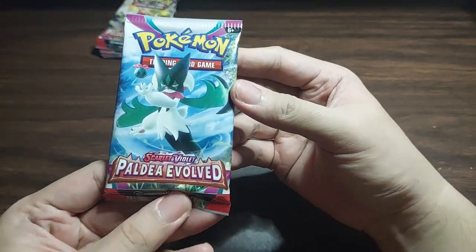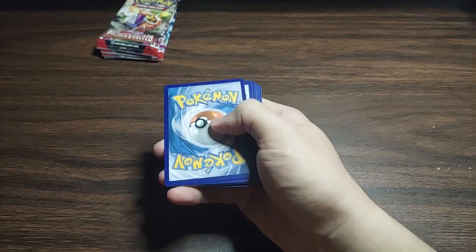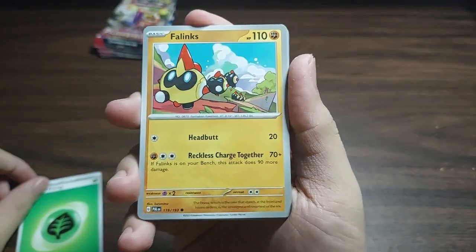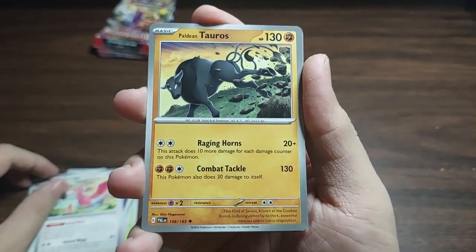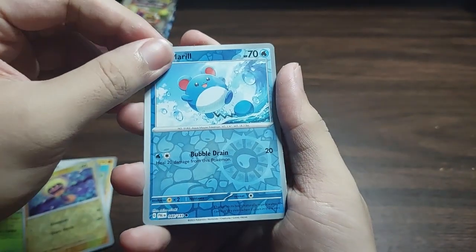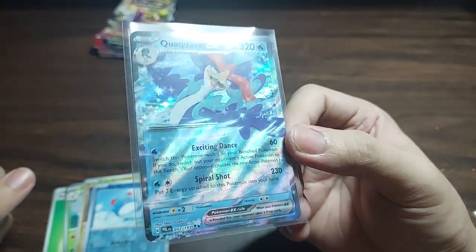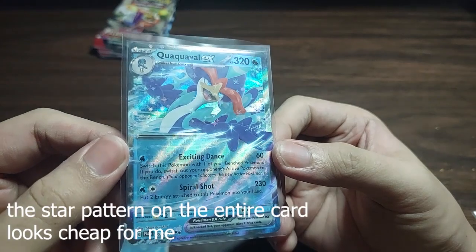First booster pack of Scarlet and Violet Paldea Evolved. I assume it will be just like the base set with one card at the back — an energy card. Yes. So first off we have Leaf Energy, Phalanx, Combi, Jigglypuff, Girafarig, Flamigo, Paldean Tauros, Skiploom, Reverse Holo Tadbulb, Reverse Holo Marill — and an EX card right away: Quaquaval EX. I have to be honest, I've been noticing it since the base set and I don't quite like the design of the regular EX cards. They kind of look cheap.